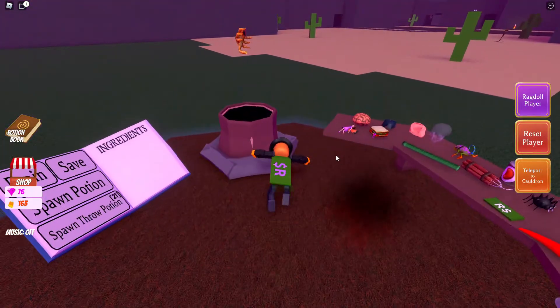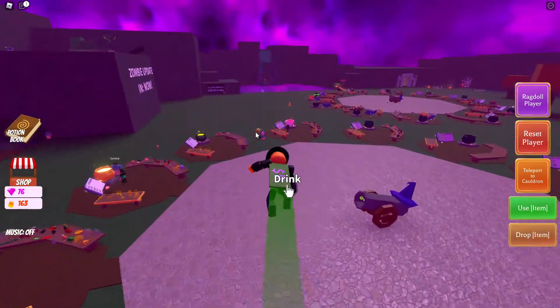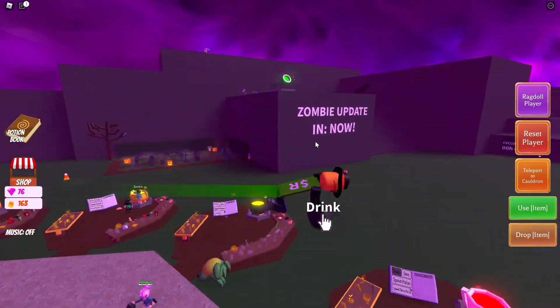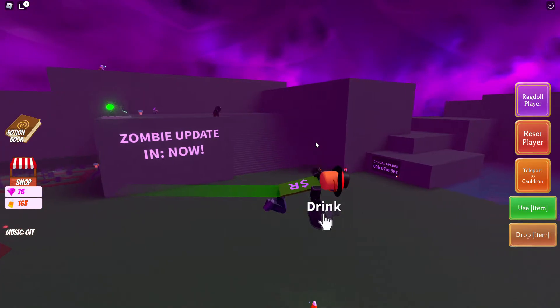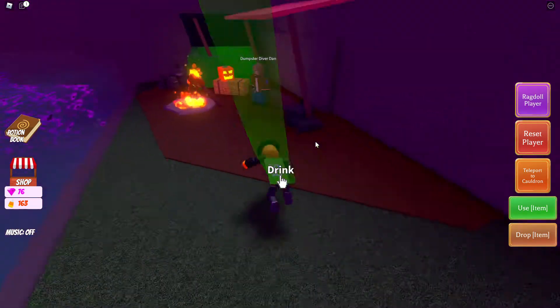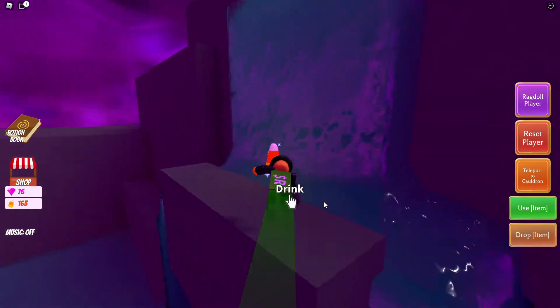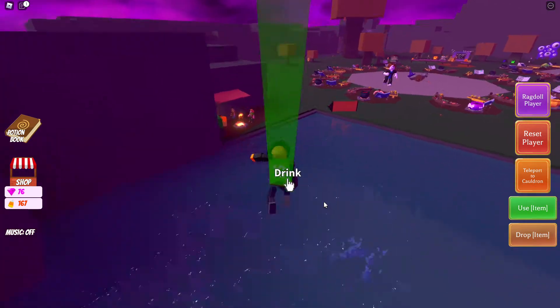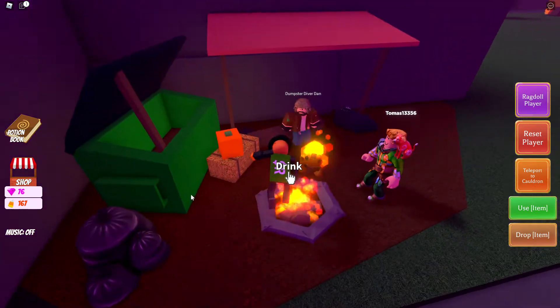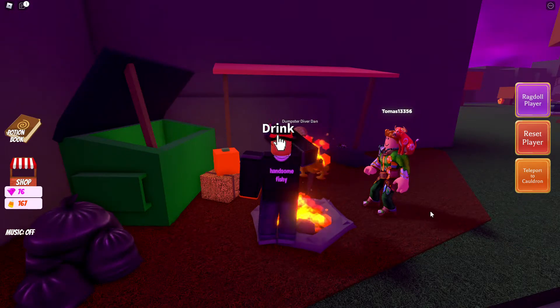We might just do Dump Survivor Dan first. Dump Survivor Dan has aliens. You're just going to come down here. Before you do that, you might want to come into the waterfall and collect that candy corn — just gives you some nice stuff. Then go all the way over to Dan and just drop it, reset your player, and then get ranked.